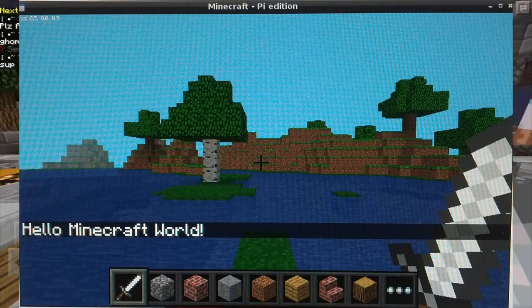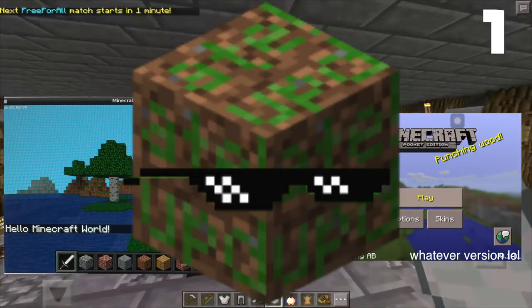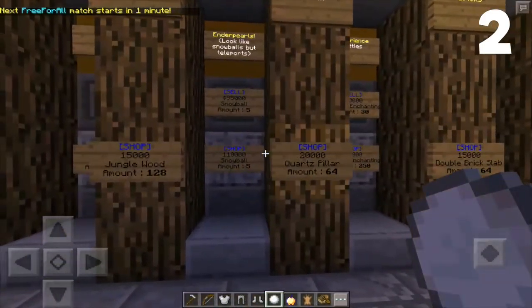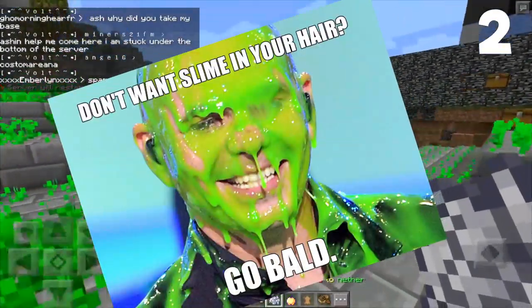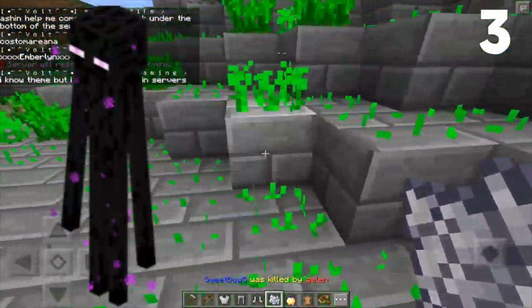You can connect Minecraft PI with PE, meaning that the same players can be on the same worlds, but the PI edition will have a lot of lag and a lot of update lag. You could hack in Slime Balls prior to its release back in 0.5.0 and on. The Enderman in Minecraft PE has two more particles than in any other Minecraft version.